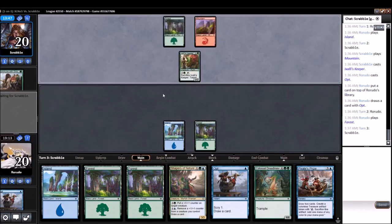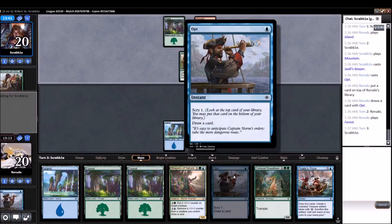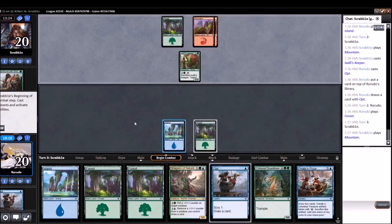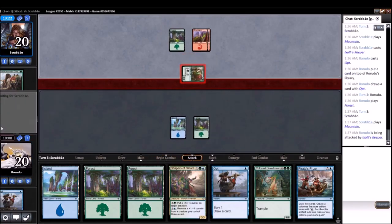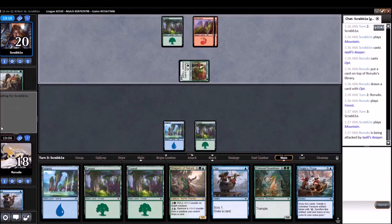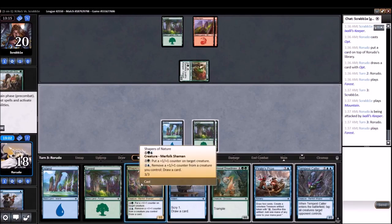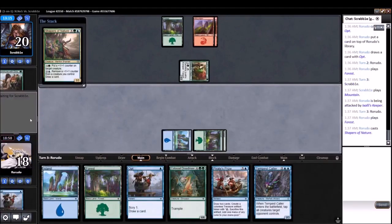Going for another instant speed Opt — I suppose there is a reason. No, there's not. I was going to say if it puts us to 8 we'd have to discard, but only if we missed a land drop. Art is also sweet on Opt, with the pterodons in the background and the gorgeous-looking water and island scenery — it looks incredible. This is Craig J. Spearing. I hope he did some land art, because the worst part of the Opt for me is the pirate in the way, if I'm being honest. But I'm not a pirate guy. So we try not to get run over — Shapers of Nature into Pirate's Prize into Dreadmaw. They missed a 3, which is great for us as far as the don't-get-run-over plan.